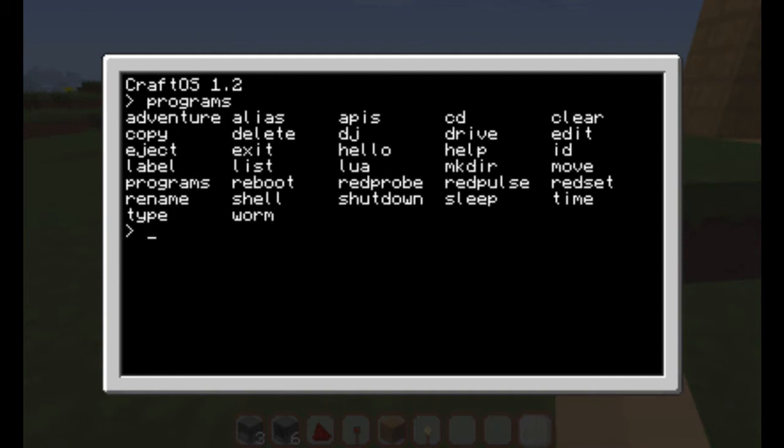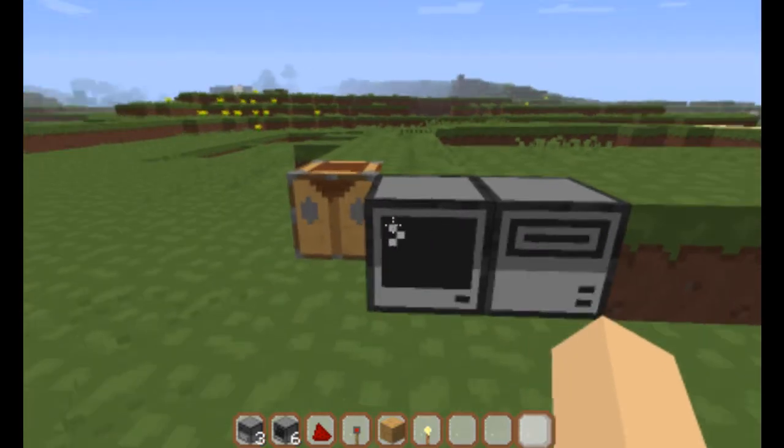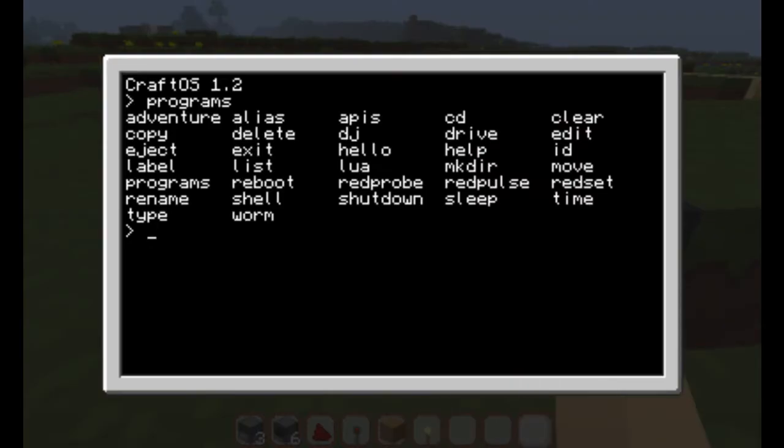So you have things like adventure, alias, api, cd, clear, ex, and so on. And you can also program your own programs.